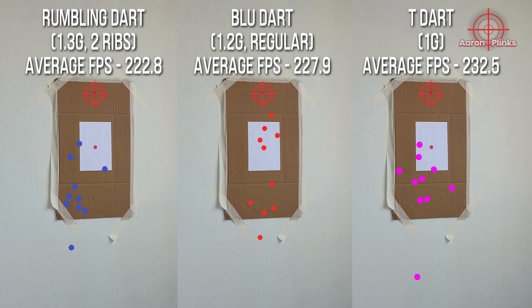The rumbling darts may perform much better with a more powerful, higher FPS blaster to fully utilize their heavier weight. The T-darts also seem to be hitting slightly lower and to the left, which could be caused by the light winds and their lighter body weight. In terms of horizontal spread, the blue darts perform the best. They are also quite centred, which may indicate that the light winds did not affect their flight path as much.